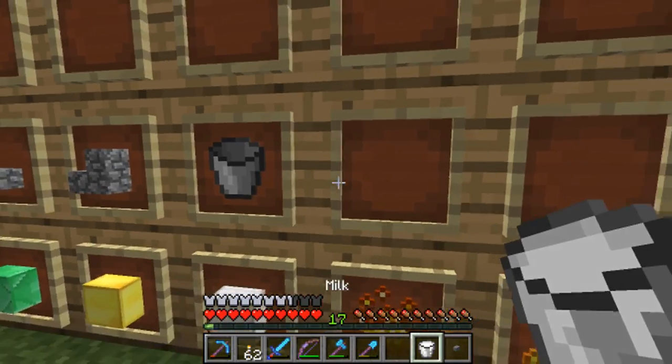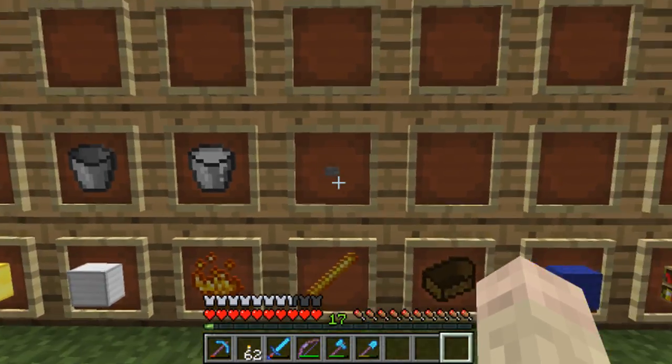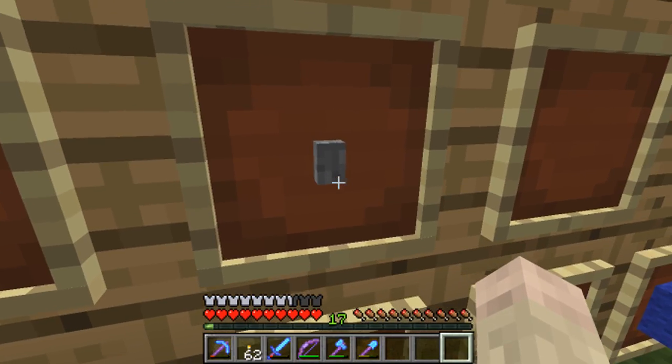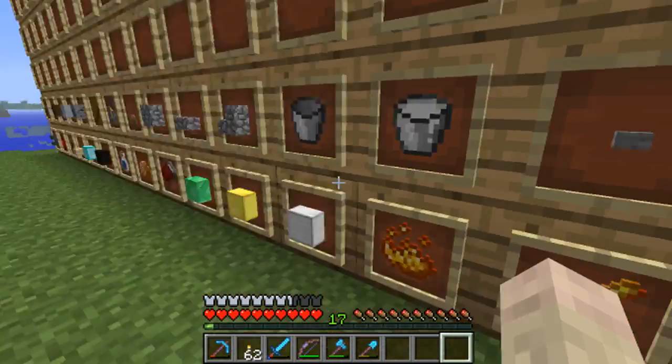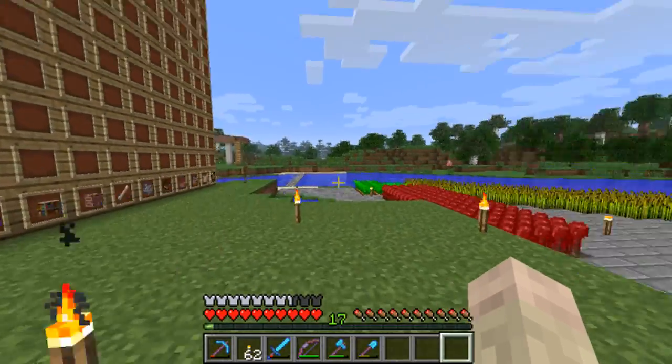Alrighty, the placement of the blocks. We got our bucket, we got our bucket of milk, and we have our button — our button of stone. That is just a little button. Let's make it that way. Looks like a nose. Anyways, yeah. We're moving right along with our wall.